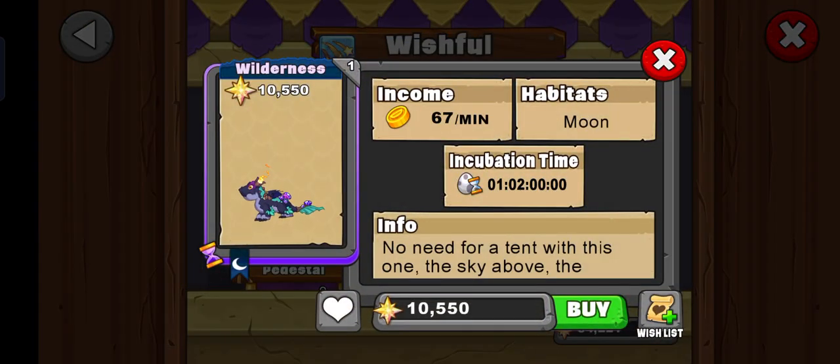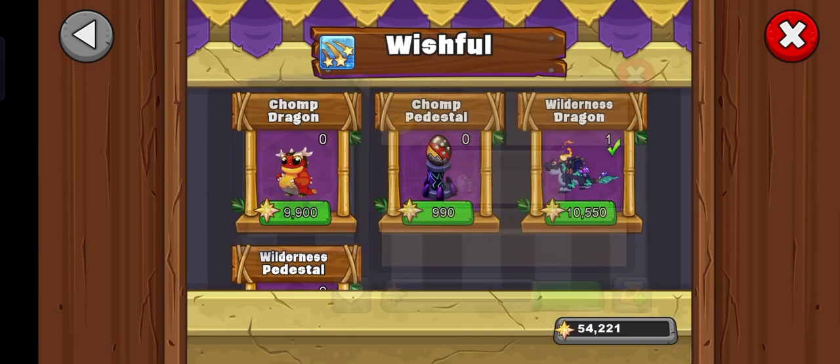If you don't have the Wilderness dragon, get this dragon because it's better than the other ones and it's free to get from this event.